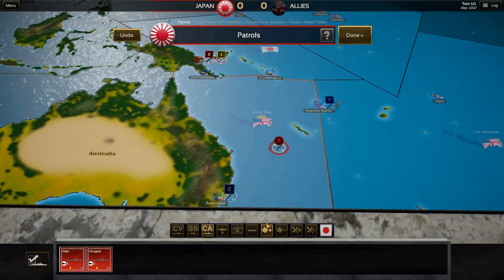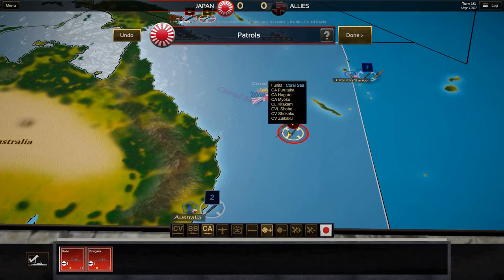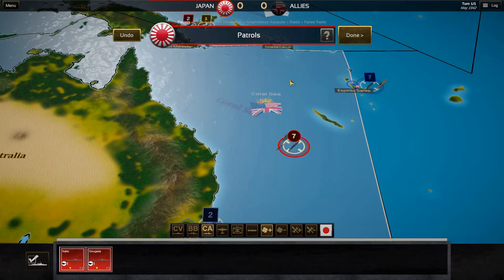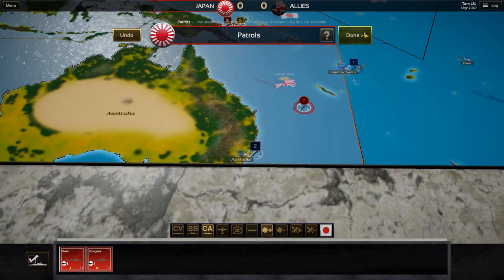I'm pretty much done with patrols. It's important to mention that there are two different kinds of battles — night battles and day battles. Depending on when you send out your patrols or what your patrols consist of, that is something you want to consider. You can also use the bottom screen right here to look through your air groups, your battleship groups, and get an idea of what's going where. You can also filter out all Japanese units.